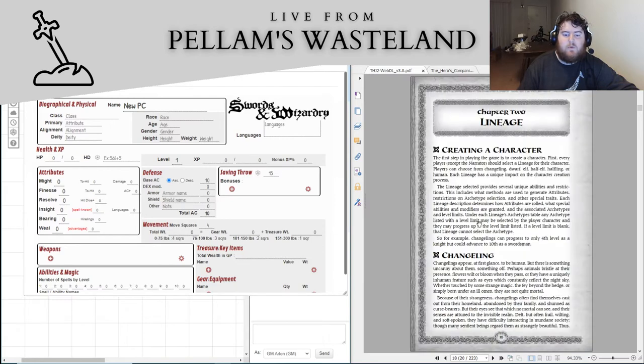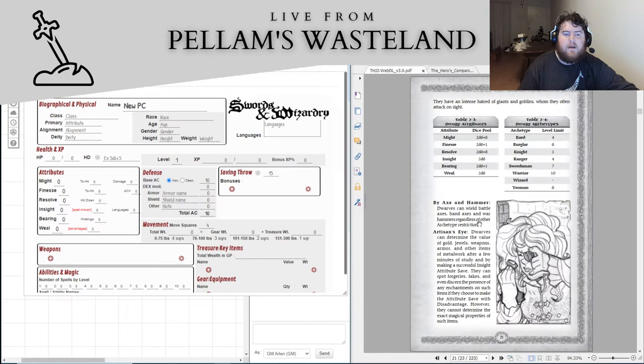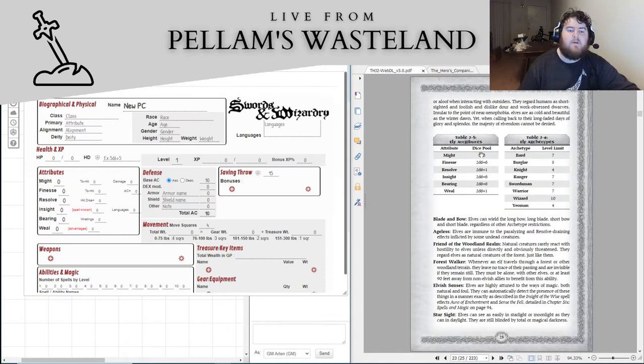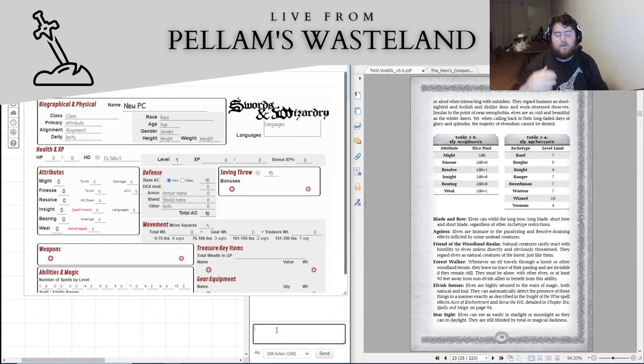We are going to make at least one, maybe two characters. I think we'll start with an elf — that seems fun. We're going to roll basically 4d6, drop the lowest for any standard 3d6 stat. When we have a 2d6 plus six stat like finesse, we'll roll 3d6, drop the lowest, plus six. So we'll have a little bit higher than average stats. Also, once per set of attributes, I'm going to be allowed to reroll one of them if I don't like the roll.